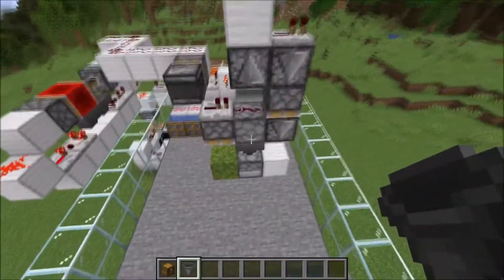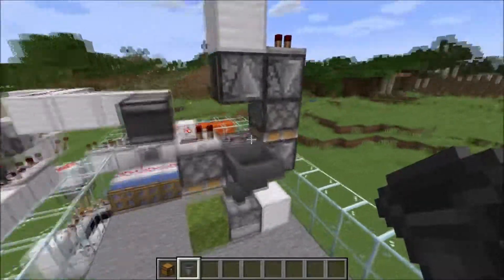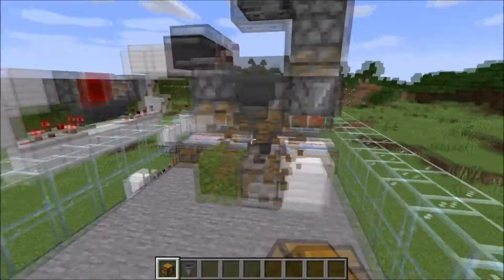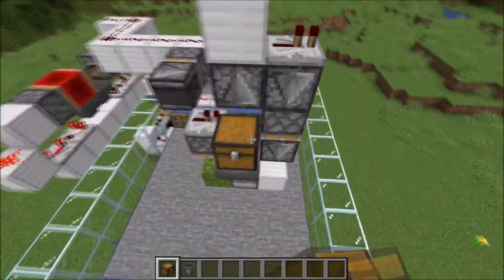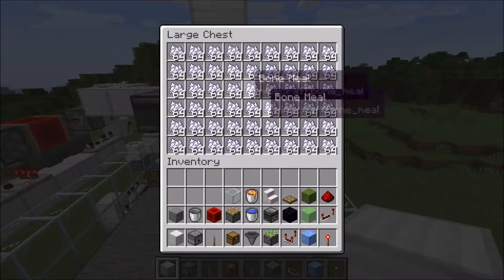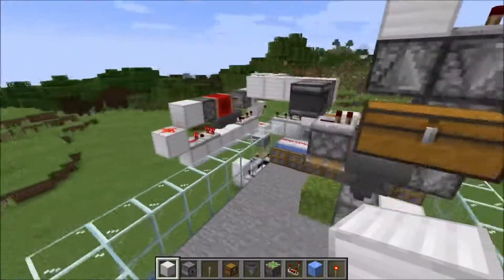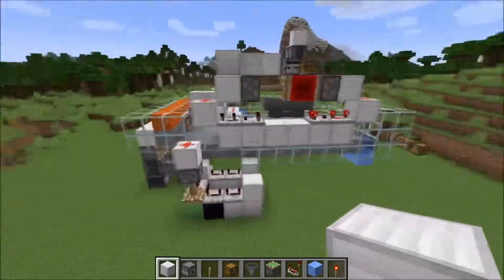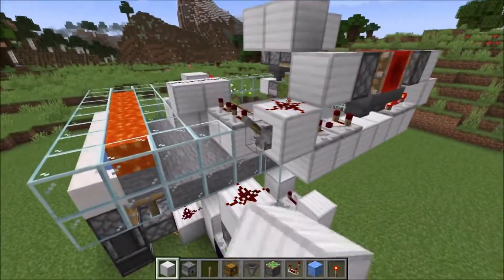Now go to this side, put a hopper right here leading into the dispenser, and a chest on top of it. After you got everything filled with bone meal — you don't have to put in that much, but you will anyway generate more bone meal than you invest if you compost it. But now we can go activate the farm.